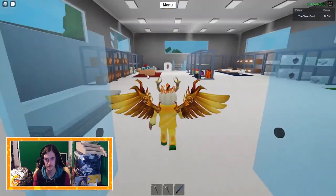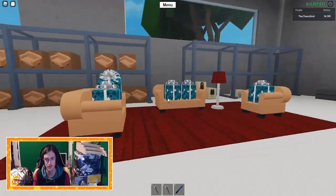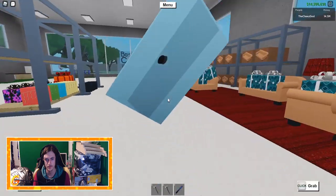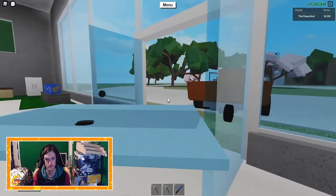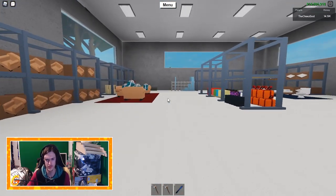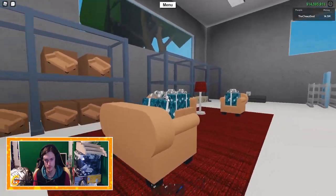Let's buy a tree so I don't have those in my base. We are going to need one of these, one door. There we go, and I'm going to buy those gifts right there.